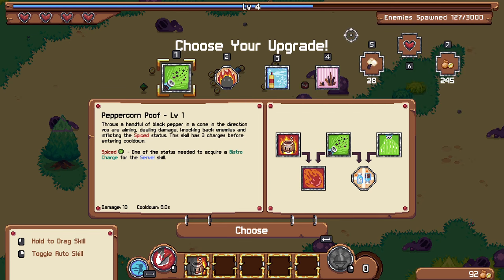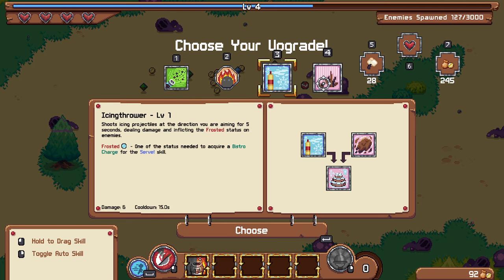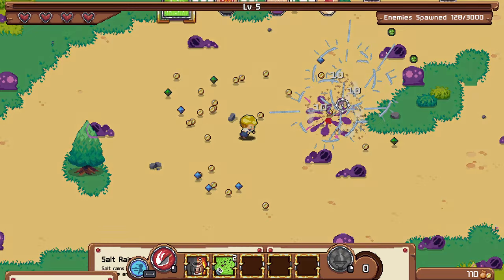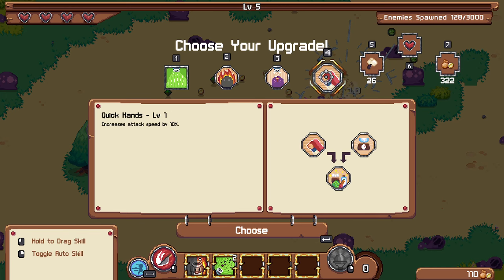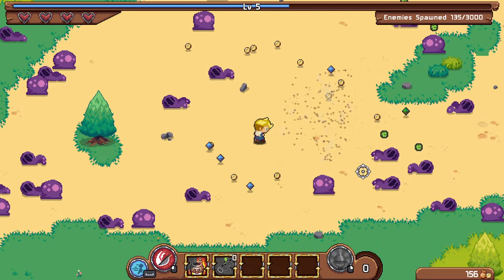That sounds kind of cool. I could also add burn, which would be pretty cool. Let's get the combo here. There's salt rain and overcooked — enemies affected by spice take extra damage, and that's applied by that. Let's grab the attack speed and the burn passive so I can get it for the oven and unlock the meteor later on.